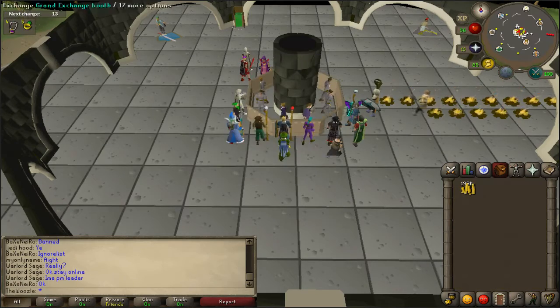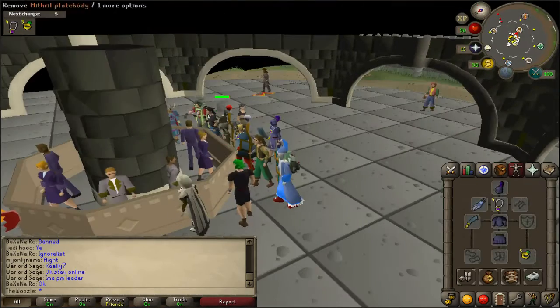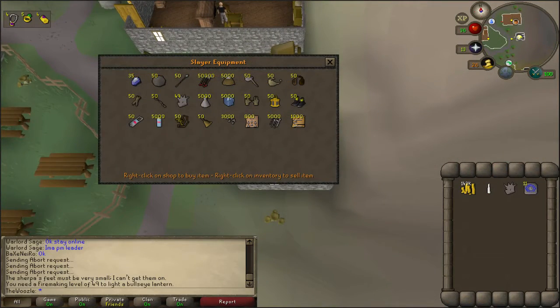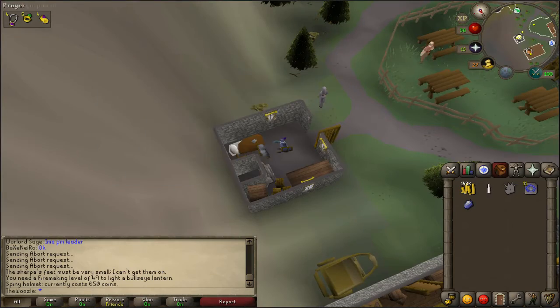Our gear is starting to pick up, which is pretty nice — it's definitely some progress and it's amazing to see the account progressing through the videos. I also made my way over to the slayer master to obtain the slayer gem and the spiny helmet to begin my task.